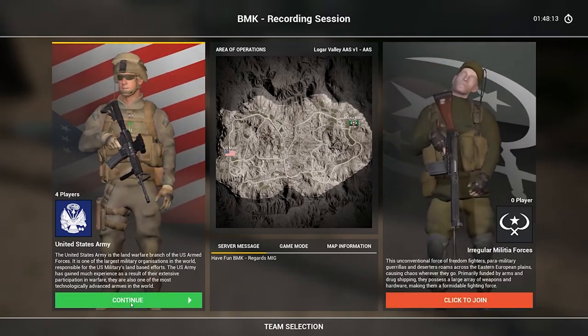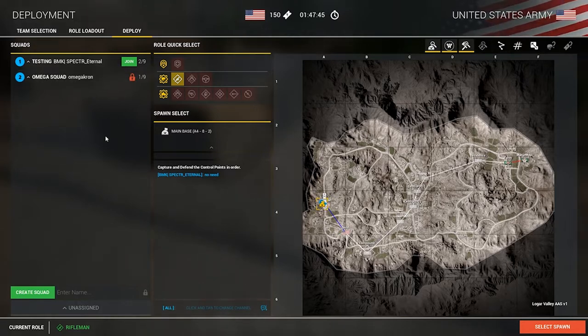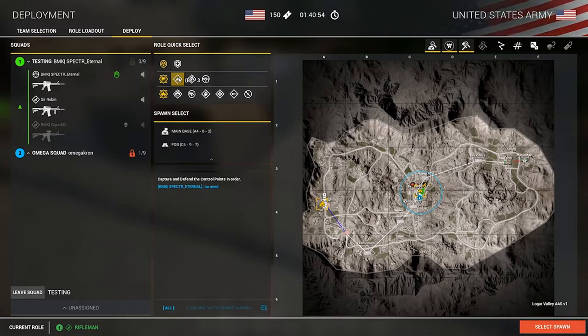Once you've selected your faction and clicked continue, you'll look at selecting a squad. You'll see a squad with a join button available — it has two of nine players. Right underneath, a locked squad means you can only join by invite. We're going to join the open squad. This brings up the weapon selection menu. Right now we have all weapon classes unlocked due to admin overrides, which won't be the case when you first join.